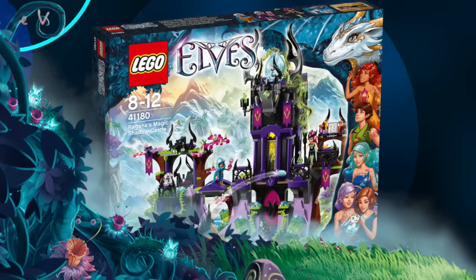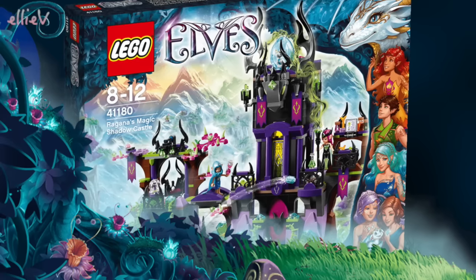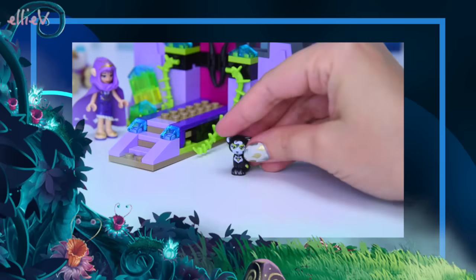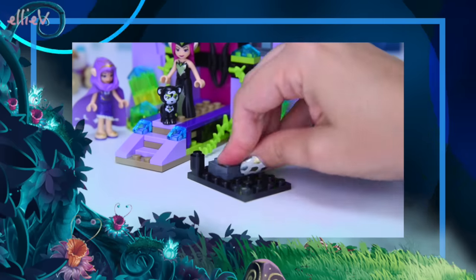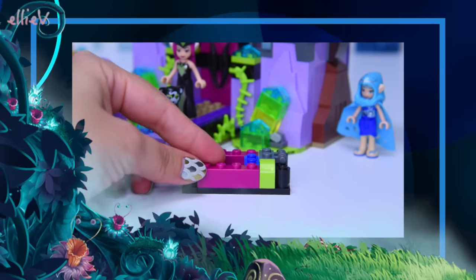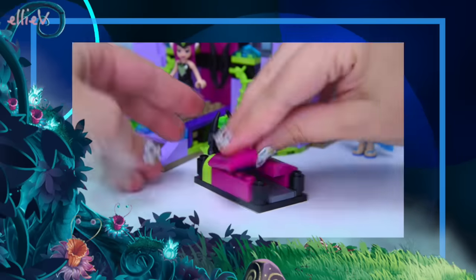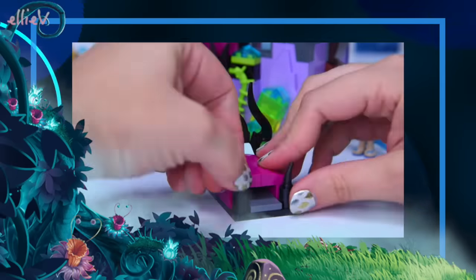Hello, welcome to LEV Toys. We are ready now - ready to build the second half of the Lego Elves Ragana's Magic Shadow Castle. This is just a magnificent set, big and full of so many awesome gothic details because, well, it's Ragana the witch elf's castle. So it has to be full of evil-y goodness, and it really is. It lives up to its name.